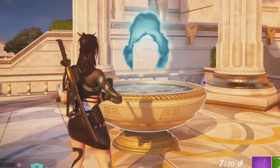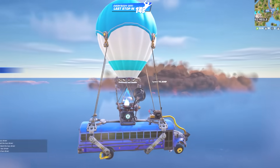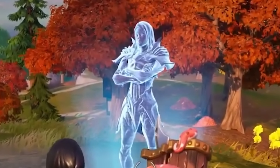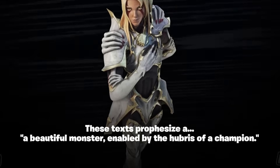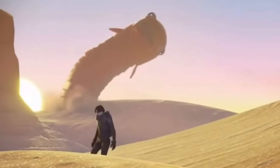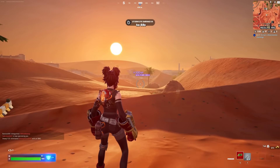We already know from the Oracle that some dark monster called the Wanderer is coming to our island, and it seems to be connected to the storm clouds that are in-game right now. Stellan the Riftwarden told us all the way back in Chapter 4 that a 'beautiful monster, enabled by the hubris of a champion, would soon come to Fortnite.' Whether this is the monster in question, we don't yet know. That's coming into game right now — and listening to the ambience at the sand locations...